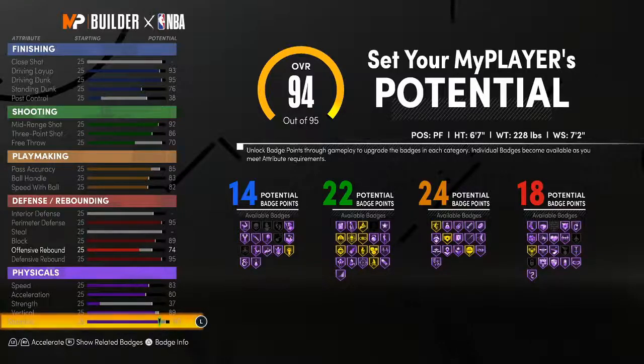This build goes crazy. It's very similar to my first build I made except on my first build I went six-eleven on the wingspan so I could get Deep Threes Hall of Fame. If you want to do that, go ahead.